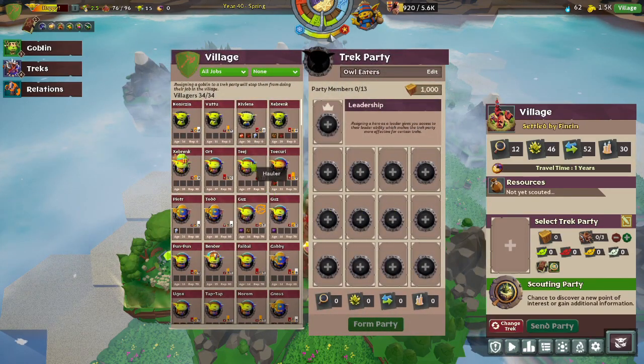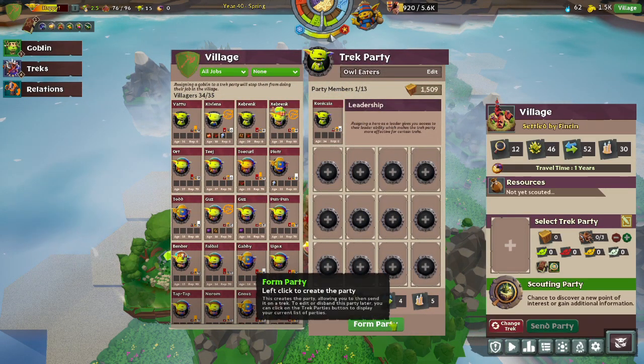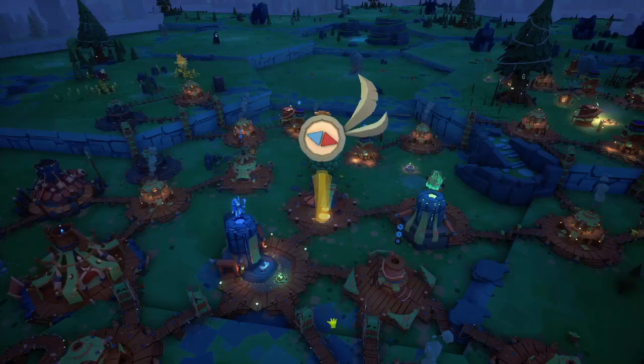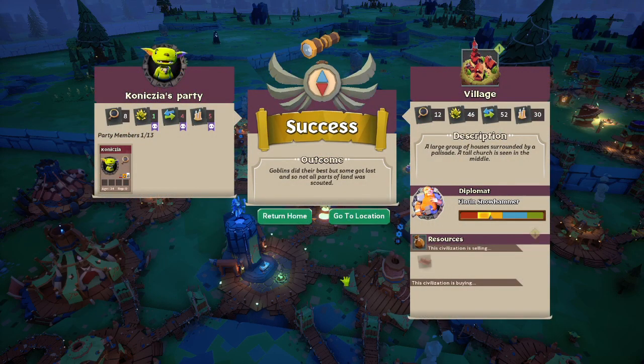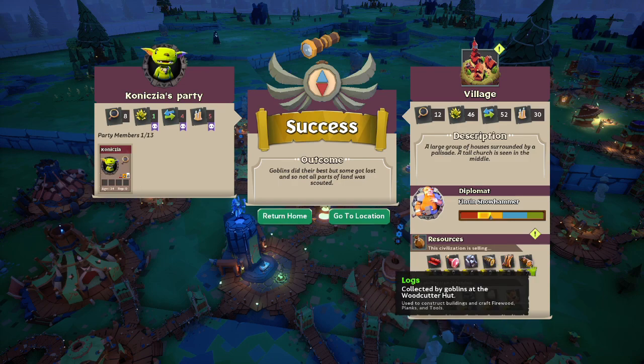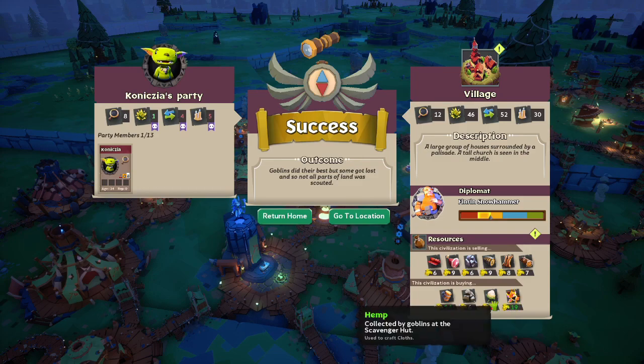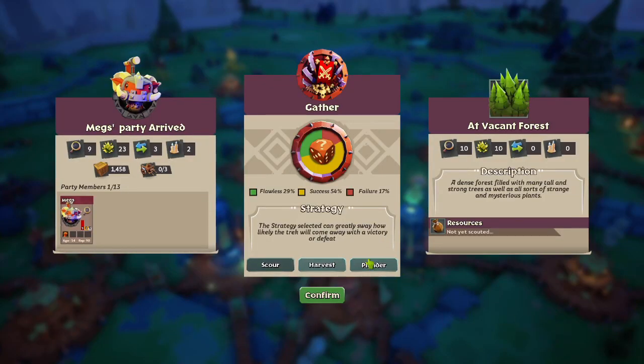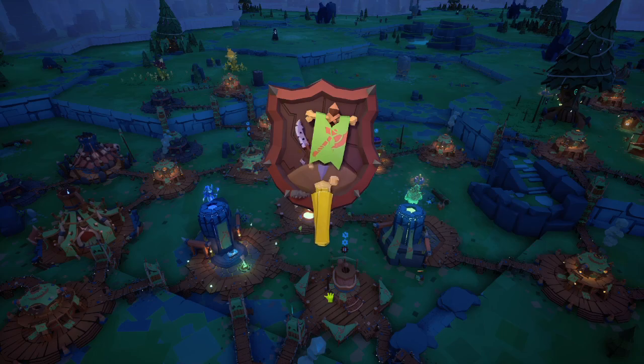First, we need to scout them out to see what they have and what they want. They are selling cloth, meat, iron, ale, hides, and logs. And they are buying Shiny, hemp, stone, and beer. I think we can accommodate some of that.